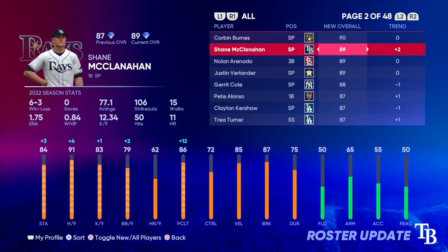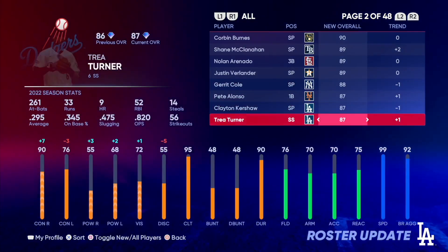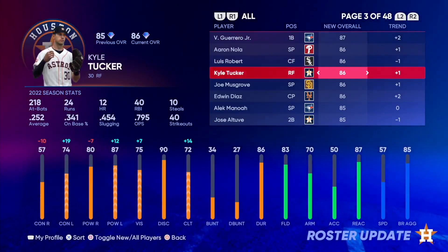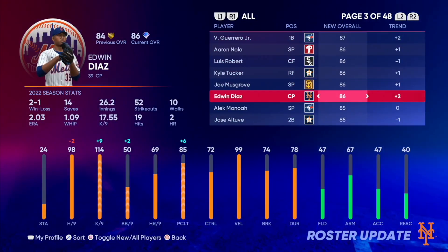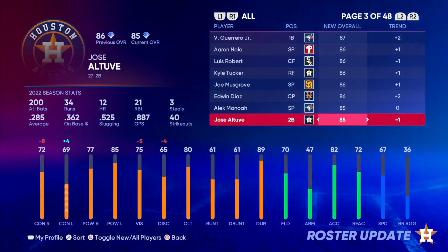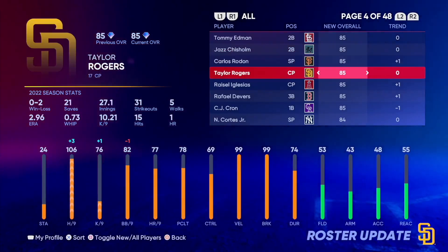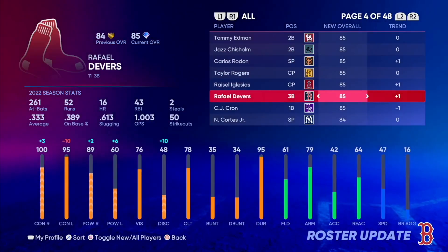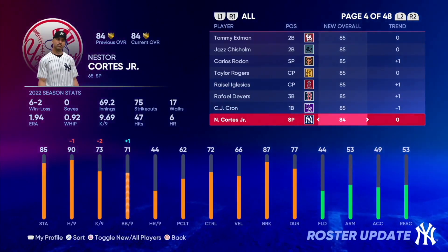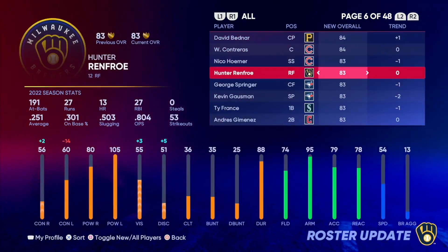Corbin Burns. Jimmy Clannan went up to 89. Gary Cole went down for some reason. Pete Alonso went up. Kershaw went up. Trey Turner went up. Vlad went up. Nola went up. Robert went down. Tyler Tucker went up. Joe Musgrove went up. Edwin Diaz is one of the first four guys to go diamond. Alec Manoa stayed the same. Jose Altuve went down. Tommy Edmonds stayed the same. Chisholm stayed the same. Carlos Rodon went diamond. Russell Iglesias went diamond. Rafael Devers went diamond. CJ Cron went down. Nestor Cortes did not end up going diamond.